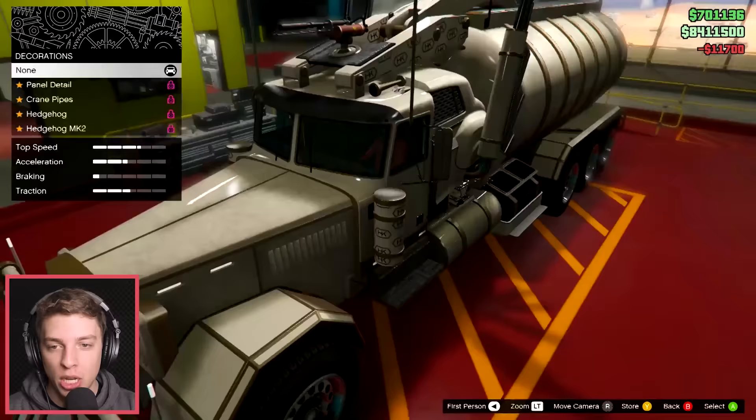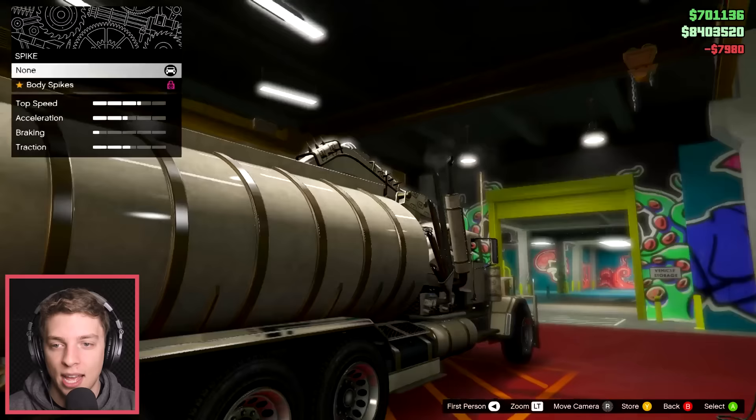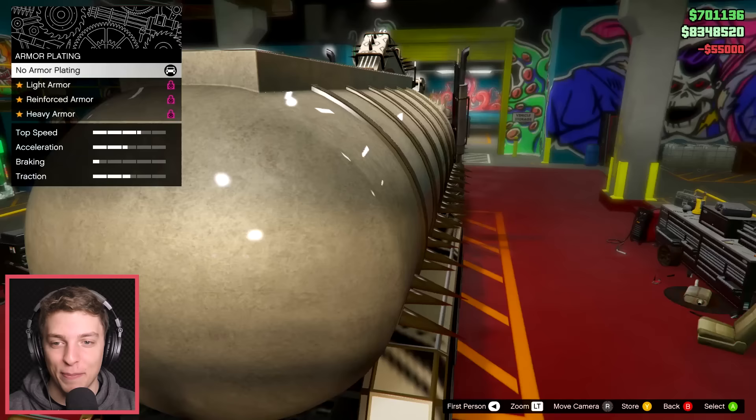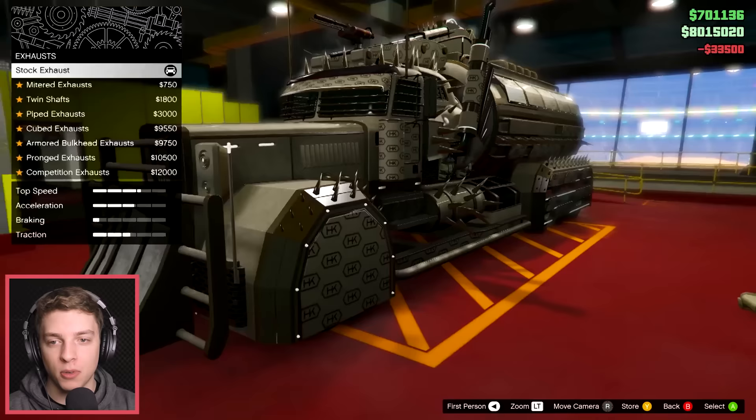Now, body work! Decorations! Okay, we got some choice here! Hedgehog! Oh, so this is just adjusting the crane we have on the back! Well, there we go, upgraded that! Spikes! Body spikes! Those are the beasts! Armoured plating! Yes, I will have all of that! Thank you very much!